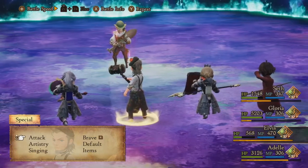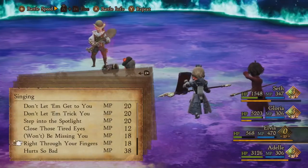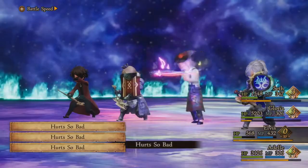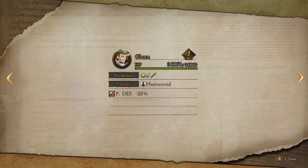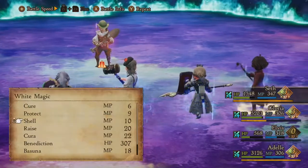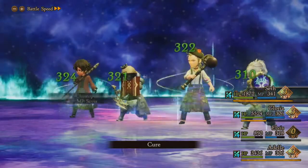Now that everyone has all this BP we're going to go ahead and do a lot of damage to him. I'm going to use Hurt So Bad multiple times to increase my physical attack. We already decreased the opponent's defense — yeah, he has minus 20%. I think a regular cure can help Seth and Elvis be in a good spot.